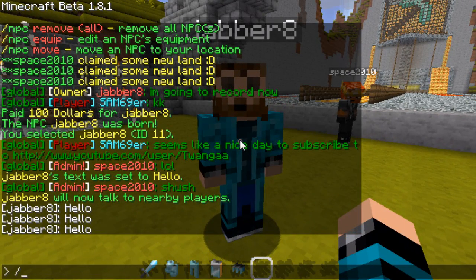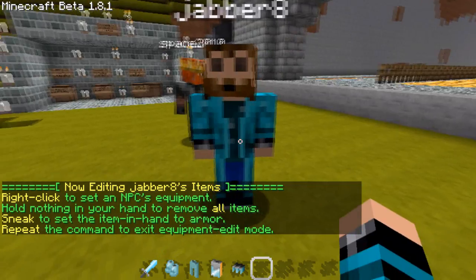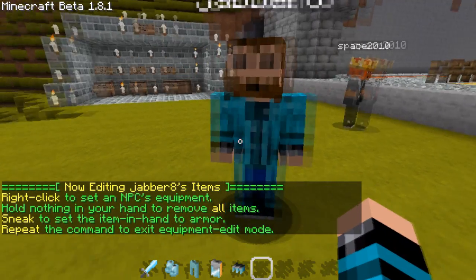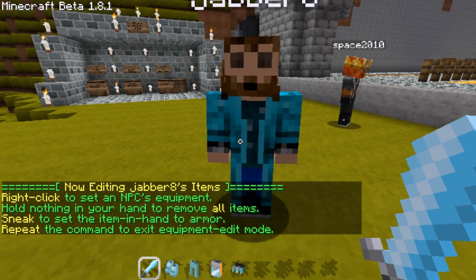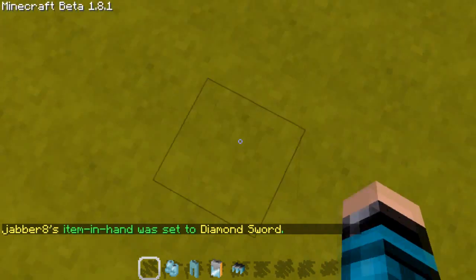Now if we want to give him some equipment first — type /npc equip. So you're now editing Jabber8's items. Then we right click on the NPC and now he has an in-game item.